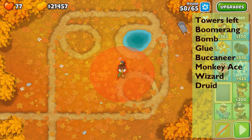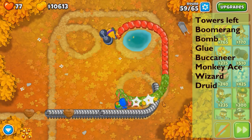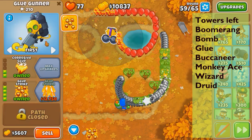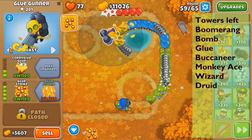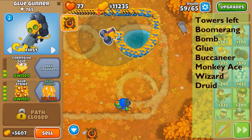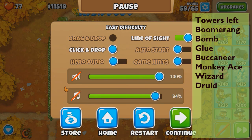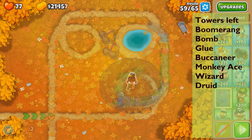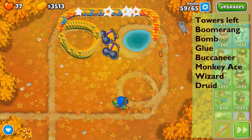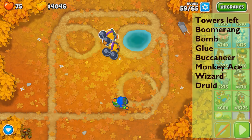I promised this round I would use glue. We might just need a 310 glue gunner and then a glue striker 240 for the camo leads. I need to time the ability carefully because regrows are going to regrow too much — I've gotta wait for them to un-regrow. Glue on last, back to first, work those regrows. The camo leads only do four layers — two glue strikes needed. Round 60 done, minus two lives. Balloon impact is very cheap and affordable.